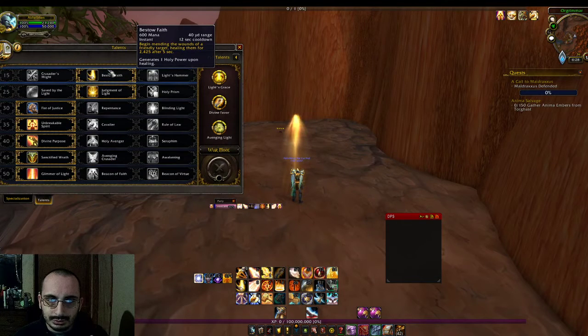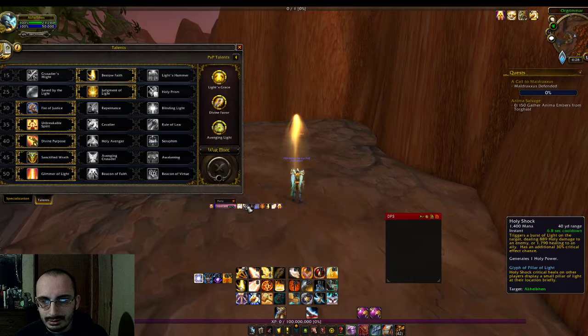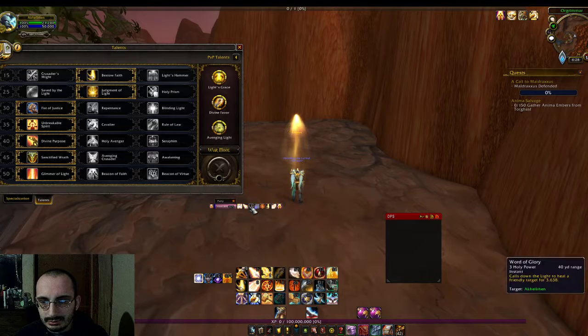I chose Bestow Faith — I love putting that on tanks. I put this on my chains and that big bubble of healing at the end of five seconds for 2400 is really nice. It benefits Holy Shock or Word of Glory, especially in tight spots.